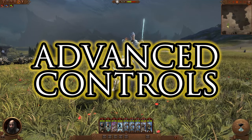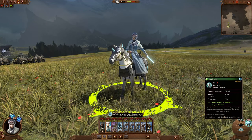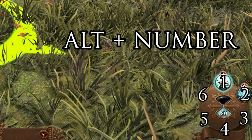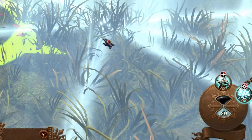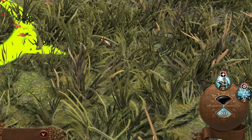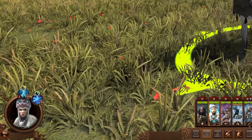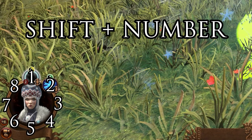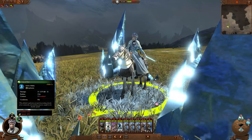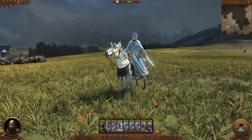Now for some more advanced controls, starting with hotkeys for magic and abilities. You can select spells by clicking them in the bottom right corner, but using Alt plus number keys to select spells is much quicker — it goes clockwise starting from the 12 o'clock position. Press the number a second time to overcast, and a third time to cancel the overcast. Similarly, Shift plus number keys activate your unit abilities. Both methods are far more efficient than mousing down to use them — it's just a matter of getting into the habit.